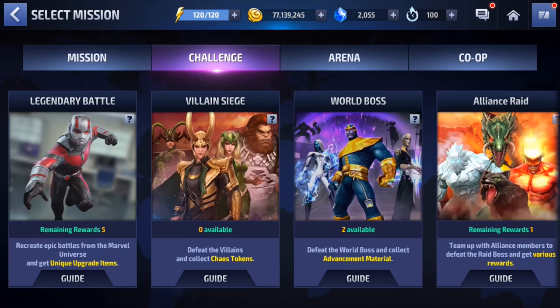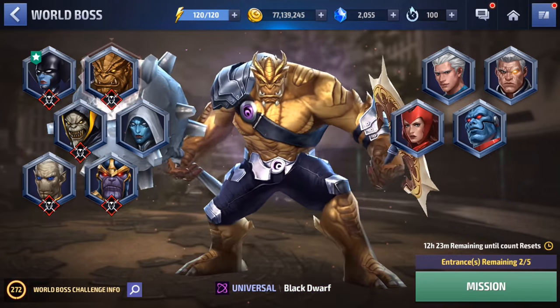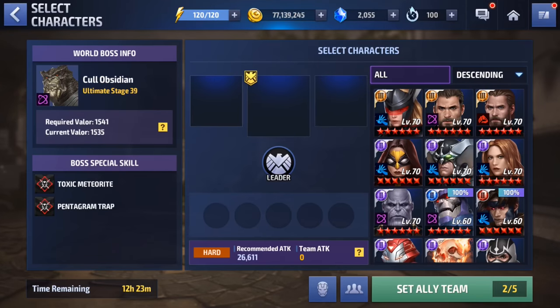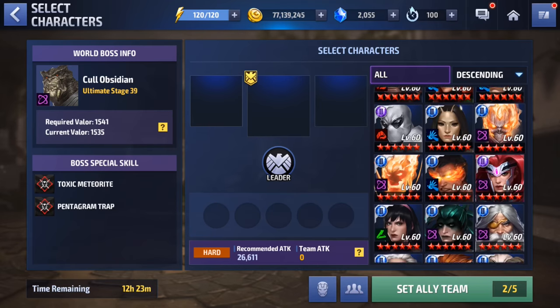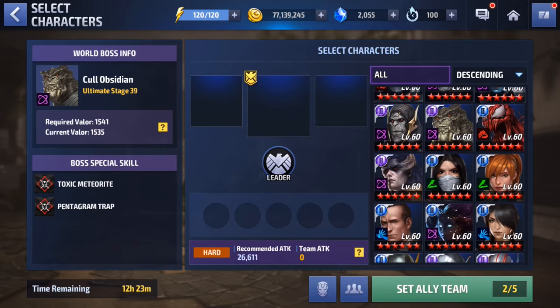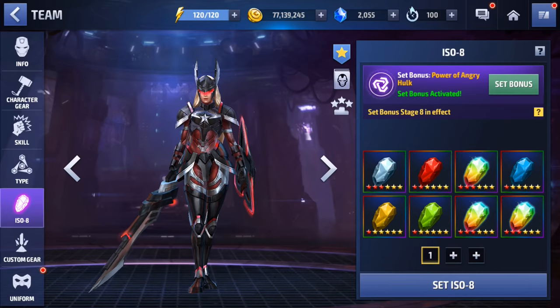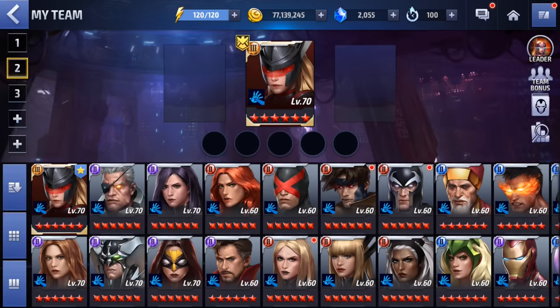First and foremost, we're jumping into World Boss Ultimate. We're going to put her up against Corvus Obsidian and test her on stage 39. We're going to run her by herself — no strikers — because I want to see how much damage the tier three skill does. Let me look at it real quick: we get damage immunity, damage reduction, a 110% proc, extra crit damage, penetration, ignore defense, and damage accumulation. All good stuff!